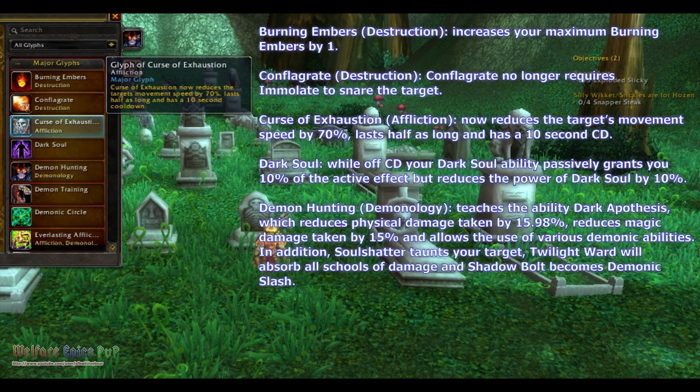Curse of Exhaustion for Affliction now reduces the target's movement speed by 70%. It lasts half as long and has a 10 second cooldown.